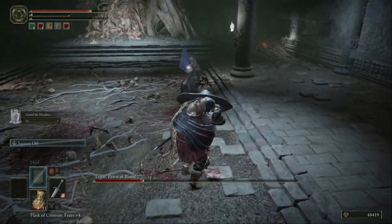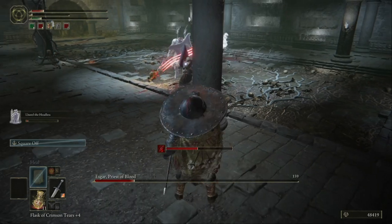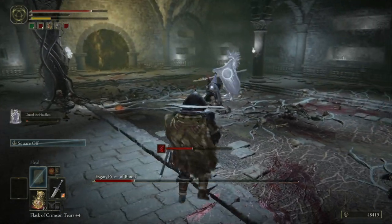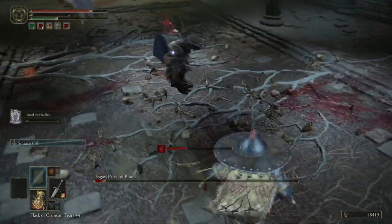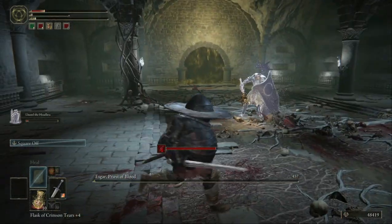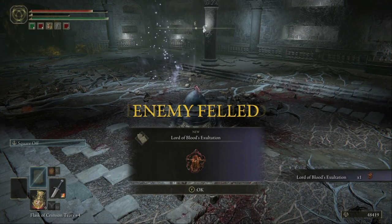Just hit him with that move. As you can see he almost killed me — it takes a lot of life. Just hit him with this combo and yeah, he's good to go. Now he's dead. That's how you kill the Esgard Priest.